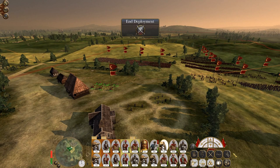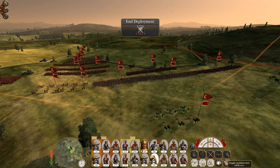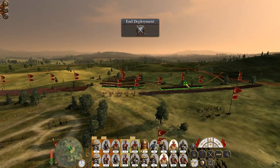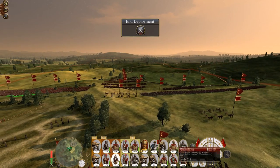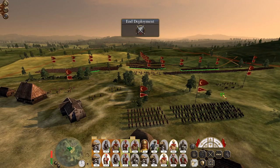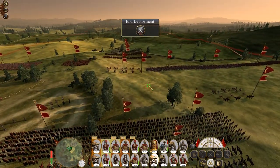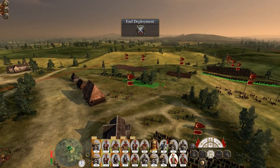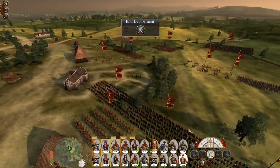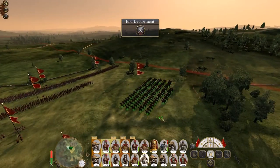Let's deploy our howitzers out to provide support. Let's deploy one too many on that flank — okay, let's keep one unit of guns behind, because it is a bit odd when you see funky deployment zones. Let's deploy our melee infantry behind the lines. Supahi out on the flanks, generally in the center.